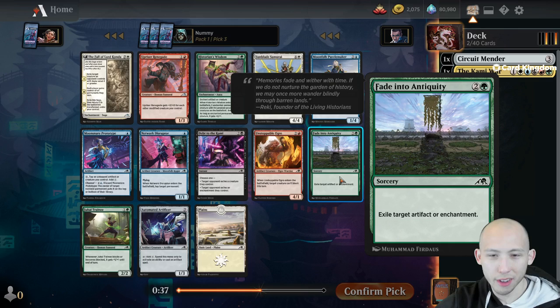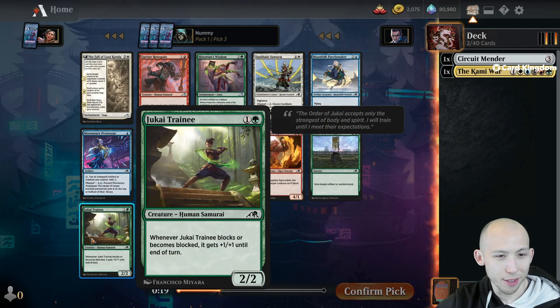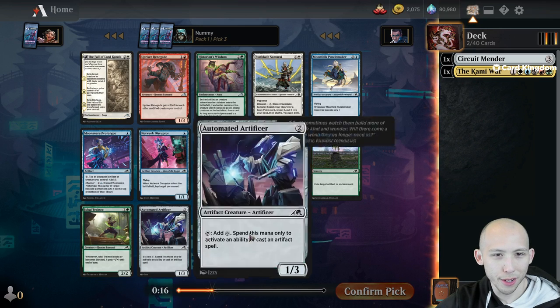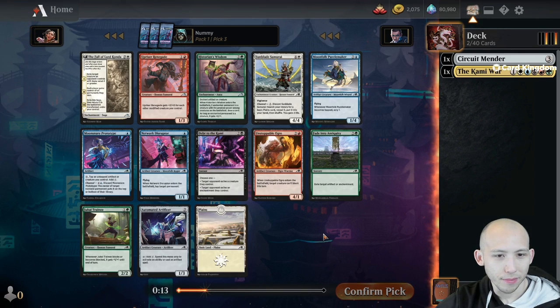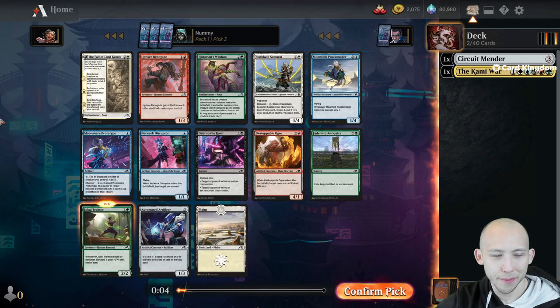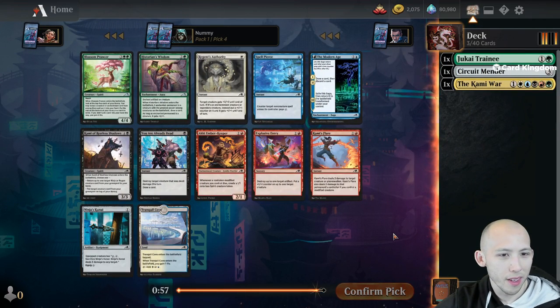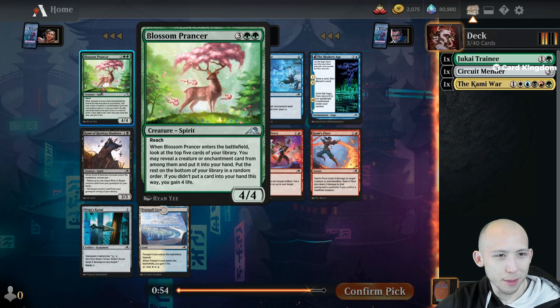Fade into Antiquity is very, very good. There are so many enchantments and artifacts in this format - this is always going to have a target. Don't sleep on this type of card. It's a sorcery, but it's a good ability. I assume I'm going to want to be baseline green in this deck, so I might just take the Jukai Trainee - a 2/2 with effectively Bushido - it's often a 2-mana 3/3.